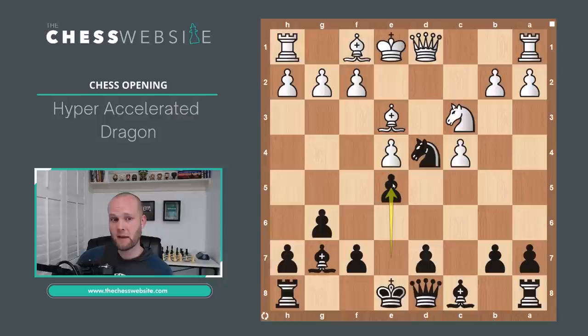Because the pawn is on E5, Black is no longer looking to push D5 — that ship has sailed. Now the focus is supporting dark squares. Black may look to play D6 at some point — this opens up for the light-square Bishop and supports the E5 pawn. Castling on the king side, not the queen side. This is how you'll be playing it if you go against the Maroczy bind in the hyper-accelerated dragon.